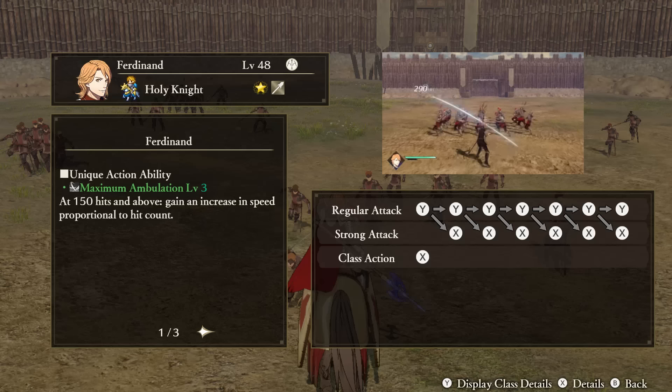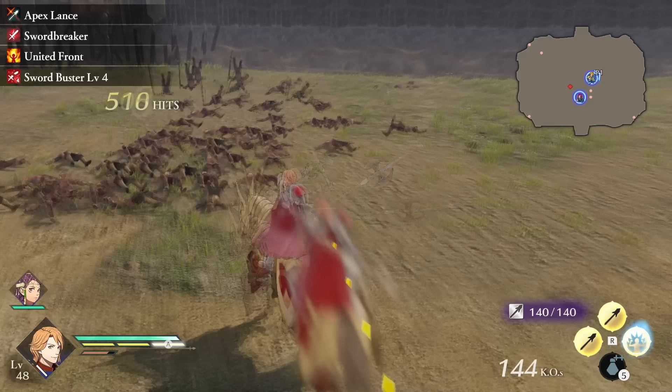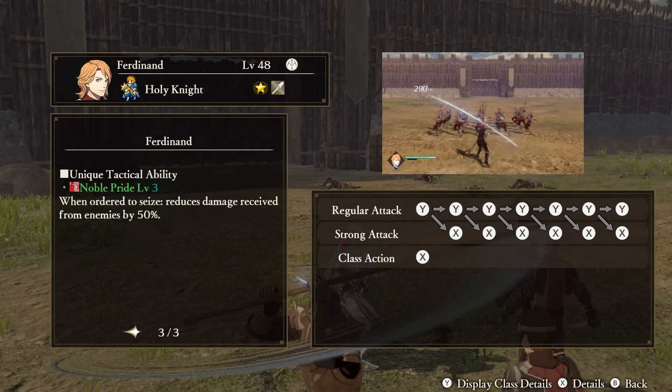Ferdinand — Unique Action: Maximum Ambulation. At certain amounts of hits and above, Ferdinand's attack speed will increase. This unique ability is one of the best in the game and highly worth using your Merc Whistle on, just so you can put it on other characters — it's great to have double of. Support Ability: Name Drop. Fills up the awakening gauge every time Ferdinand defeats an enemy commander. Tactical Ability: Noble Pride. When ordered to attack strongholds, Ferdinand takes reduced damage.